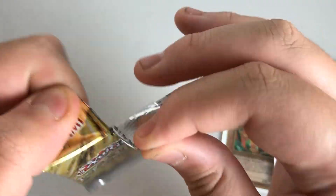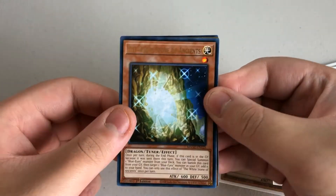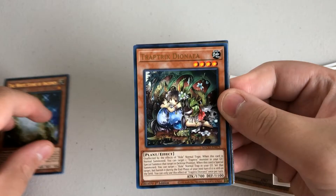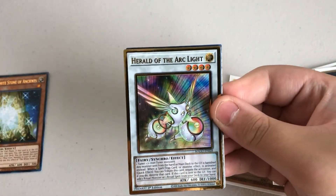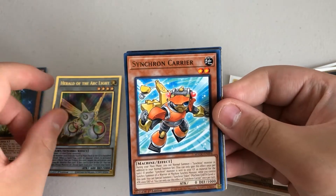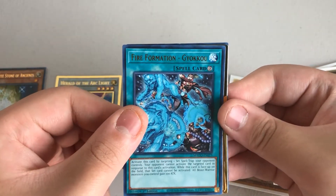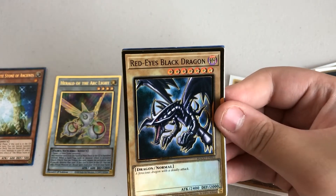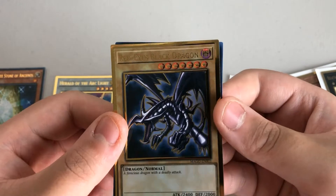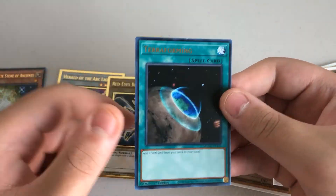Last pack — come on, let's do it. The White Snow of the Ancient — nice, it's a rare, really cool. Trap Trick, Diognia, Hero of the Arclight, Synchron Carrier, Fire Formation Gokyu, and Red Eyes Black Dragon again. So we didn't pull Dark Magician nor Blue Eyes White Dragon, but we did pull a second Red Eyes and Terraforming.